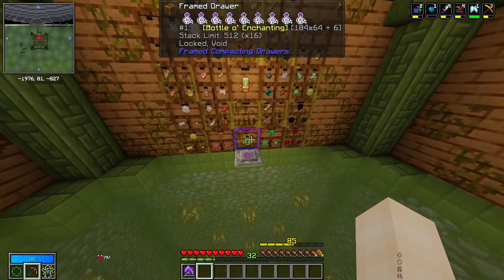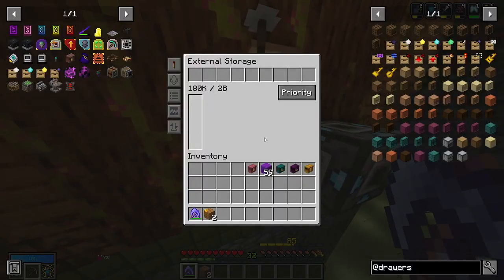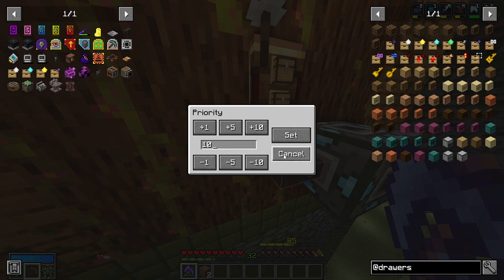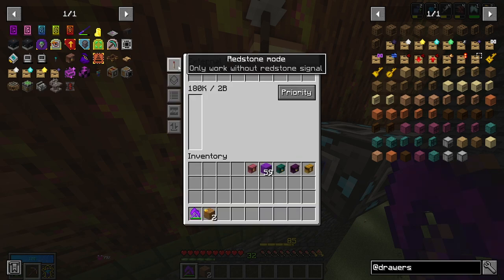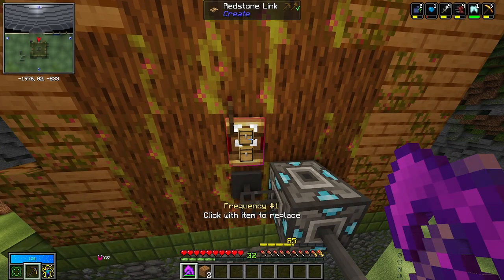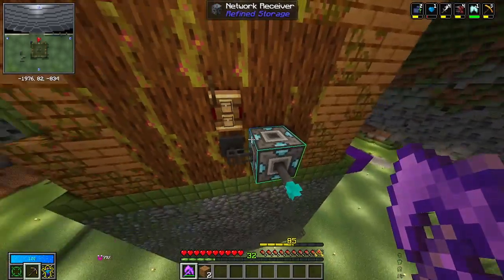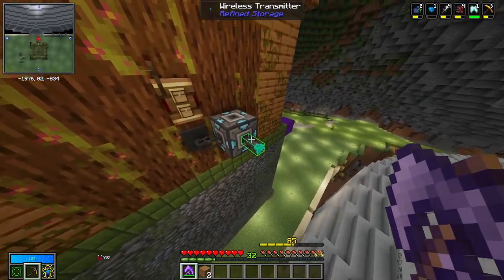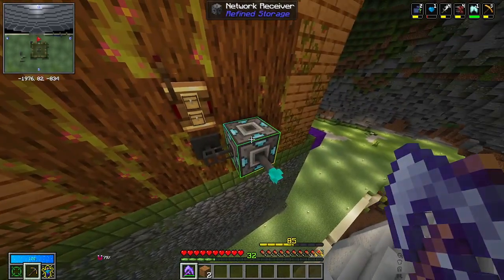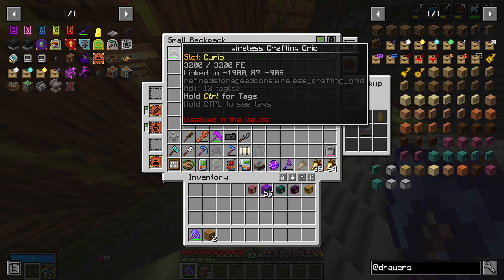We also have XP bottles in here, which is super handy if we ever need XP on the go. This drawer setup is also connected to my Refined Storage system — we have an external storage with priority set to 10, so any mob drops from outside sources will go here rather than filling up my Refined Storage system. It's set to only work without a redstone signal, so if I want to look at overflow in Refined Storage I can turn this off. We also have a network receiver and wireless transmitter so we can use a wireless crafting grid in the spawner setup.